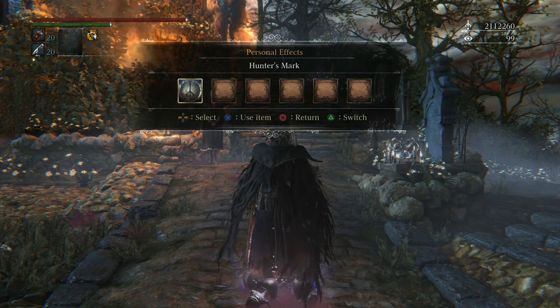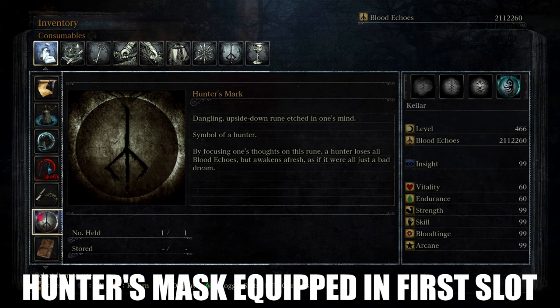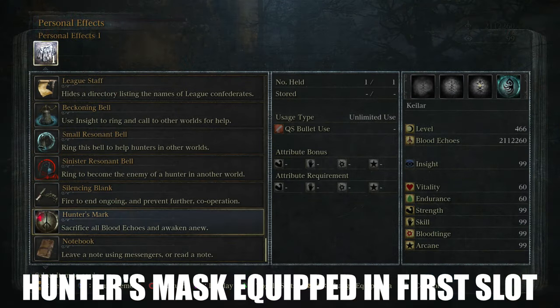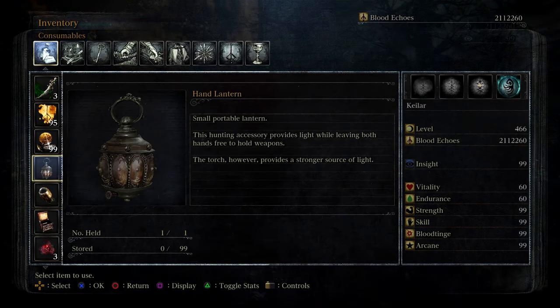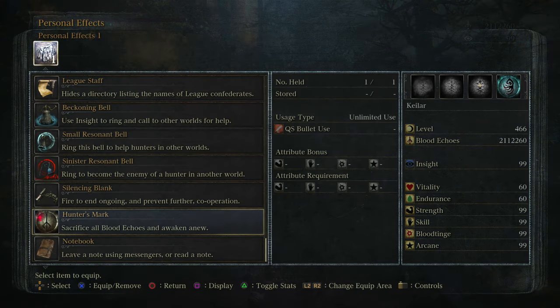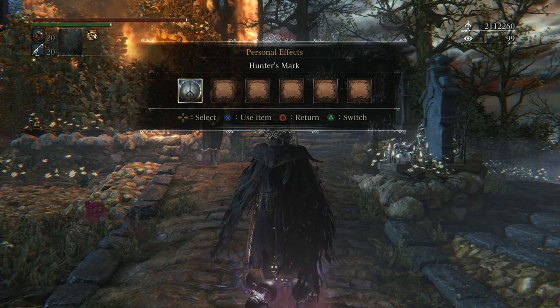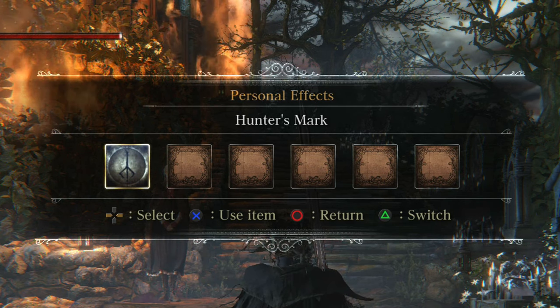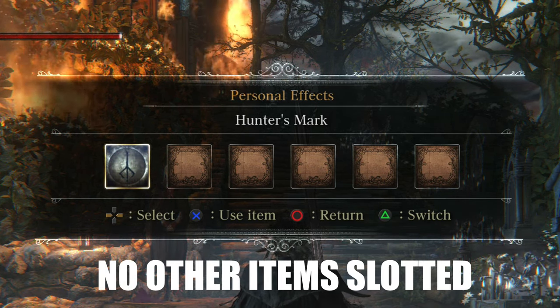First things first, what you want to do is make sure that you have your hunter's mask equipped within the first slot of your personal effects. A substitute for this item can be a hand lantern, which will work completely fine. The most important thing for this glitch is to make sure you have your hunter's mask or hand lantern equipped within that first slot of your personal effects with no other items present.